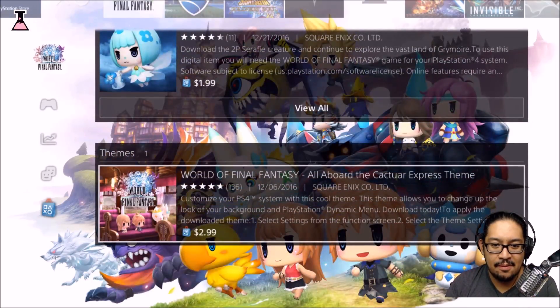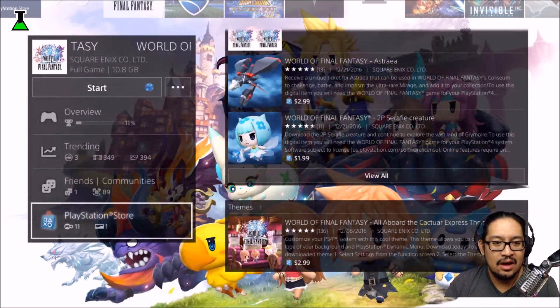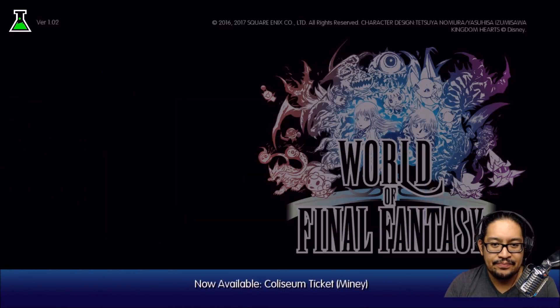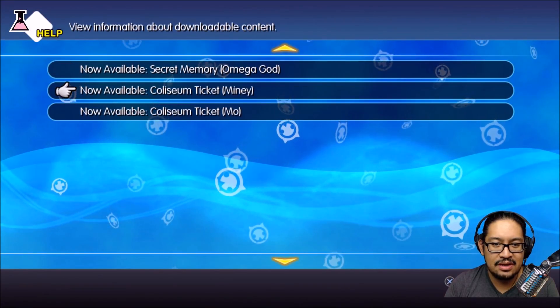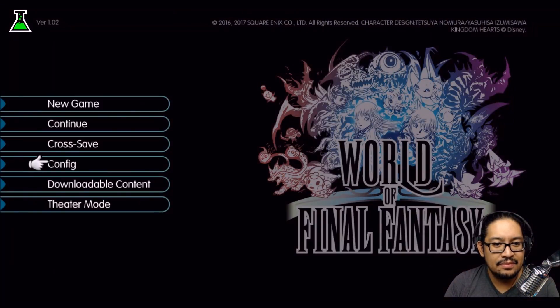I wanted to see one more thing here — I thought I already had this theme. All right, so we're going to go into the game now. Downloadable content? Is that what I need to do? Secret memory, Coliseum ticket... okay, that's not how I do it. I'm not 100% sure how to do this, so I'm going to figure it out first.